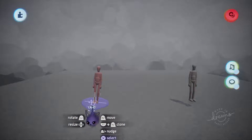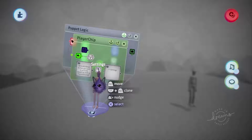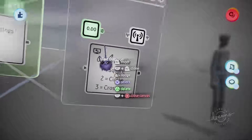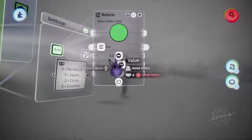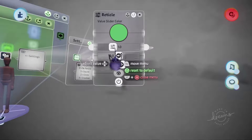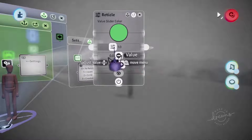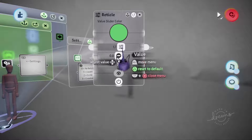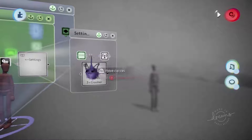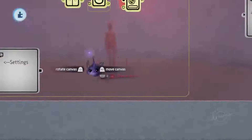There are settings you can access in this microchip if you would like. If you want a reticle or crosshair, you can set this to a number value and it will spawn in a crosshair on the enemy when you're targeting them. Simply one, two, or three are the default ones, and you can modify those within the microchip's own settings.